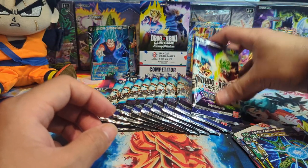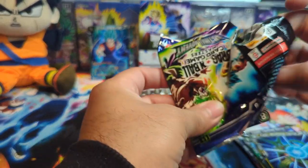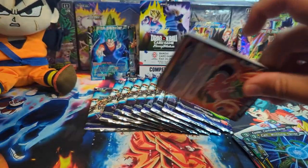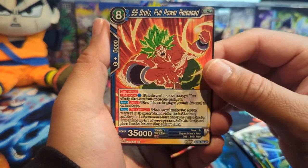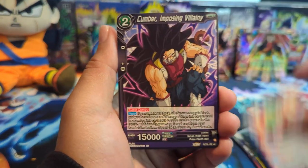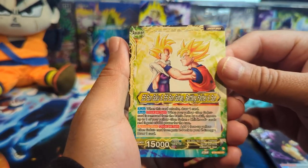A lot of Super 17 support — the new leader is Hell Fighter 17 and then Super 17, so it makes sense. We have Goku, Android 18, Broly, and Cumber. This is such a nice moment between father and son. The SLR of this with Super Saiyan Son Goku on the back — him and Gohan — that's tight.